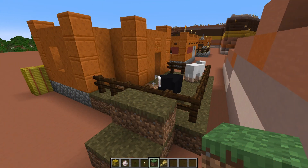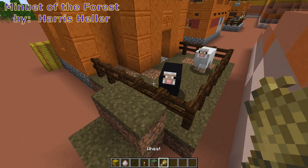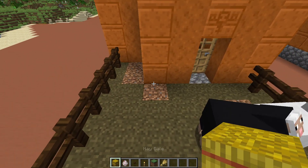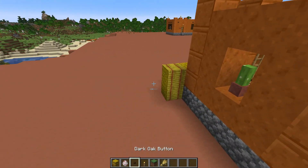You're going to want to put a couple of sheep in the back — a simple matter of making a staircase and having them follow you with some wheat. Put a couple of decoration blocks of hay bales in the back as well.